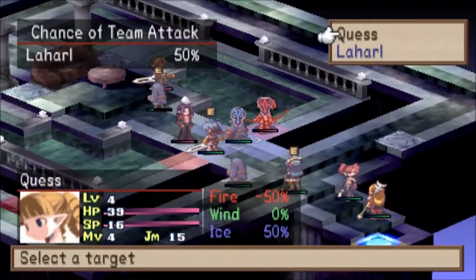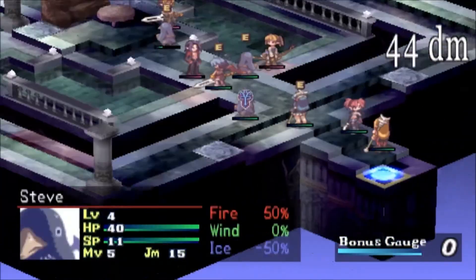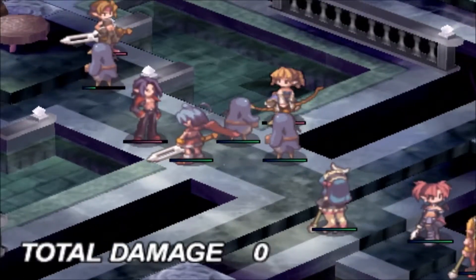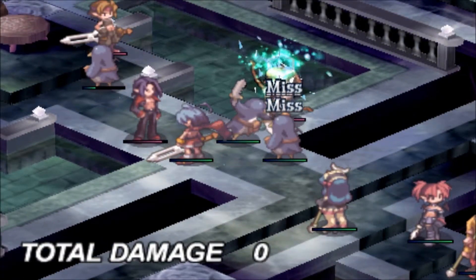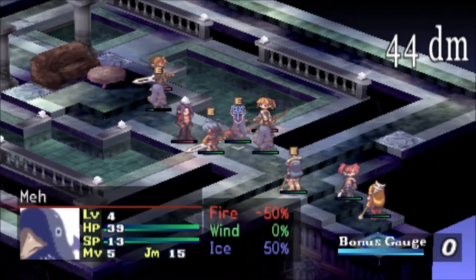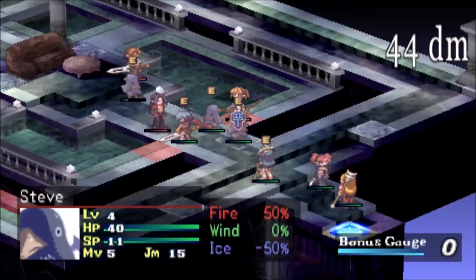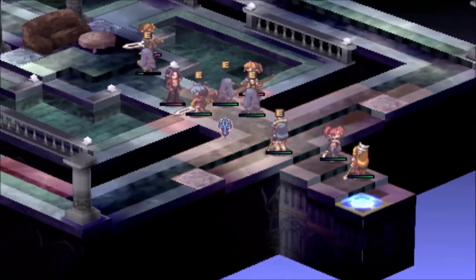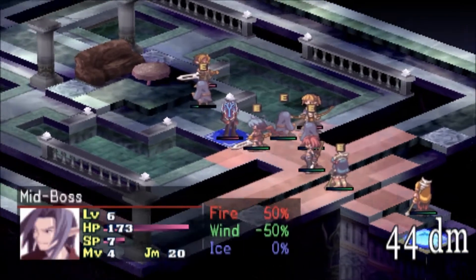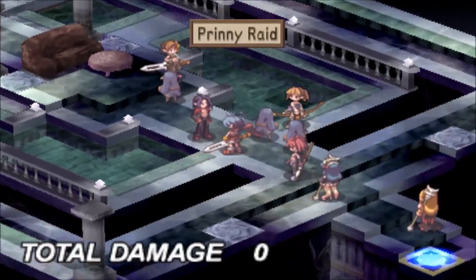Then I'm going to put this pretty here to attack with Laharl, hopefully, and another pretty here. Okay, that's fine — all misses. Fantastic. Go into defense mode. Next, I'm going to send Edna forward and use pretty raid. Drop dead, drop dead.